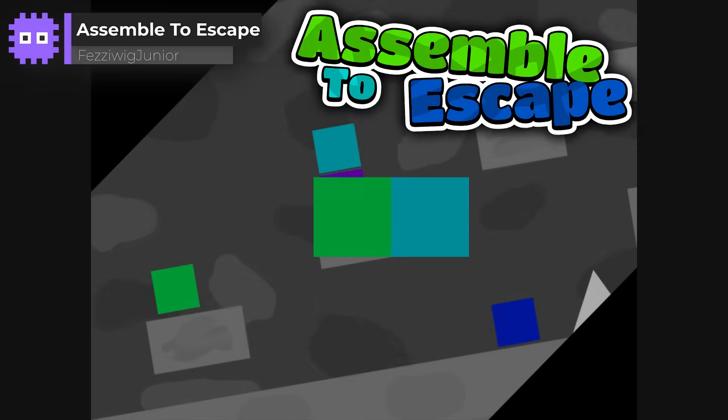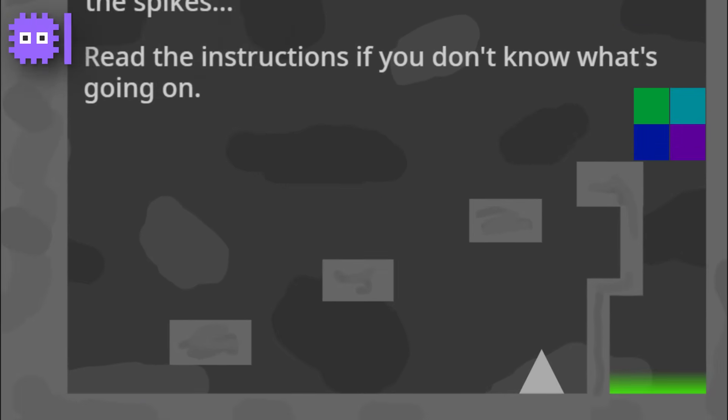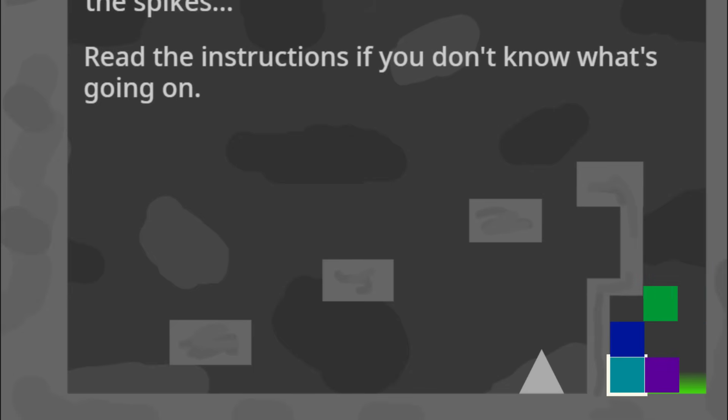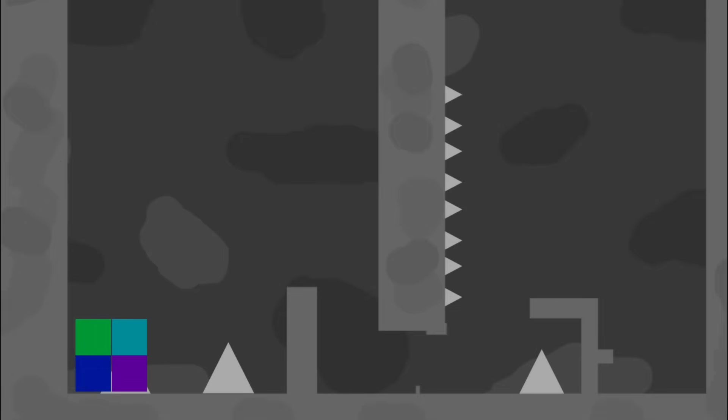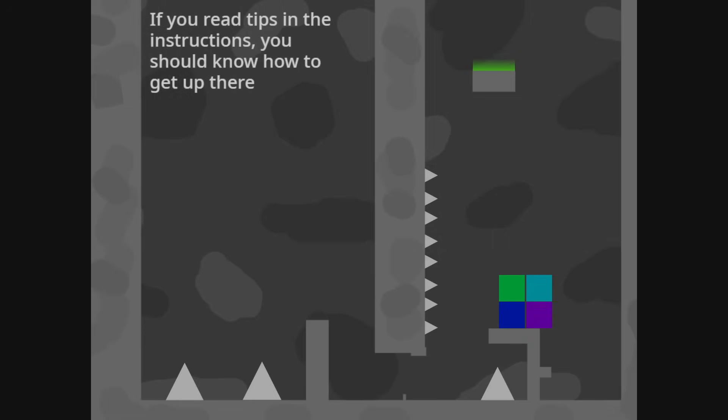Fezziwig Junior's Assemble to Escape, where the main player has the ability to split into multiple pieces to solve a puzzle. When fully assembled, we are invulnerable to spikes. However, our path is often blocked, so we need to disassemble to squeeze through the gaps. The reassembling is also clever — we choose one piece of the four and all the others teleport directly to it, and thus the puzzles arise. You can also jump higher if the cubes are stacked vertically. This all adds up to a very fun game to play.